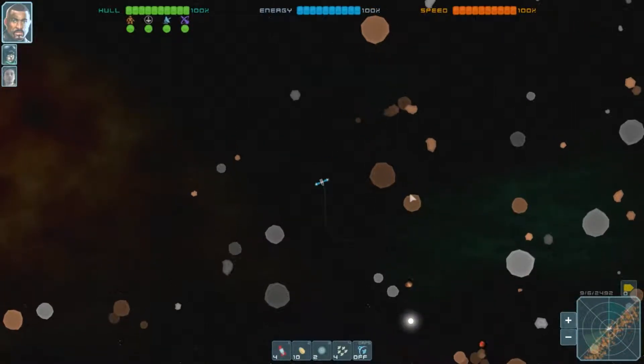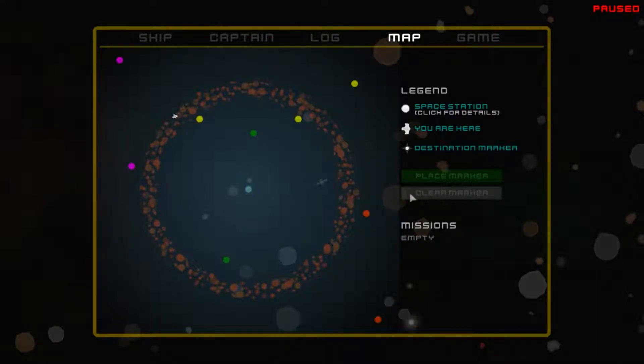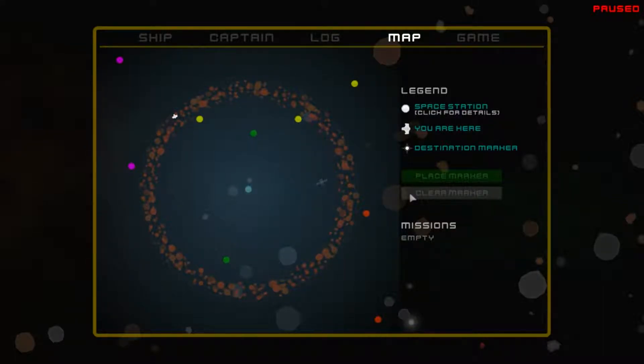Here's the map so you can see what the system looks like - this is basically the system you're flying around in. All those giant dots are space stations or outposts. The ones in the center between the asteroid belts are shown when you first begin the game. The ones on the outside are ones I've found while flying around. You can place waypoint markers that show up on your HUD.